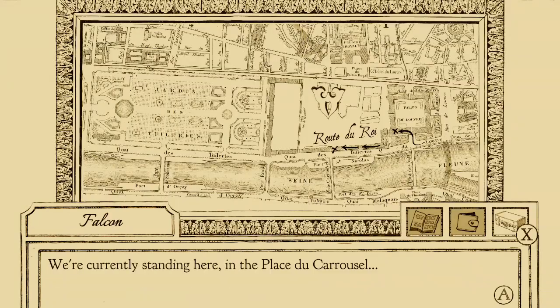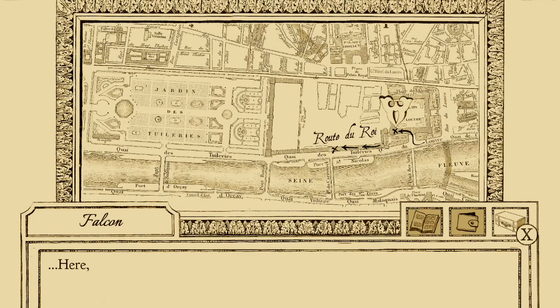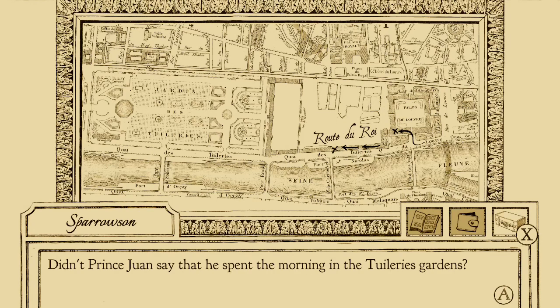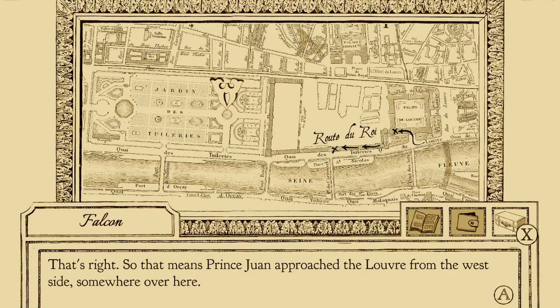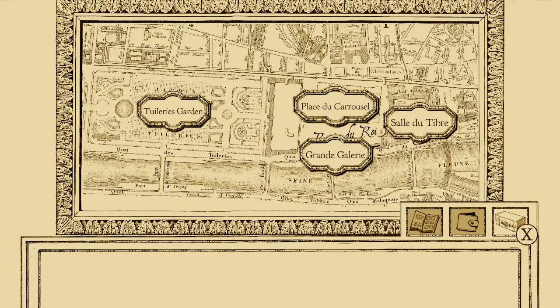The gameplay takes part in investigations and trials. During investigation periods, you travel around Paris to find or gather information and evidence. Visiting these areas takes up one day each, so time management is an important aspect, as you may not find vital evidence before a trial.